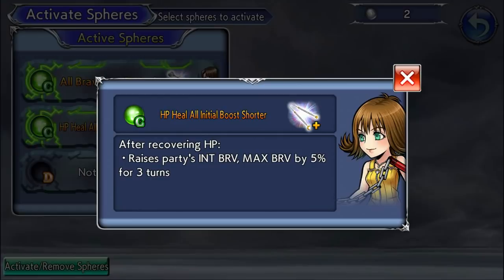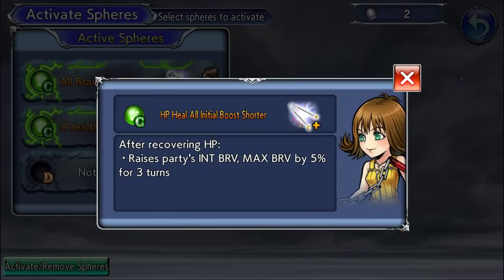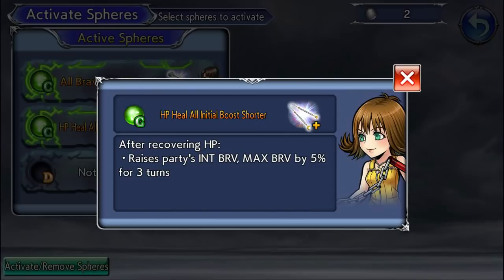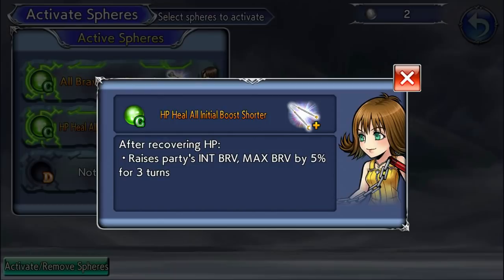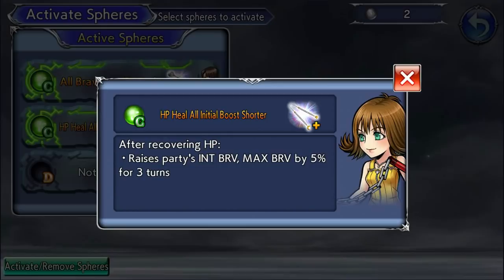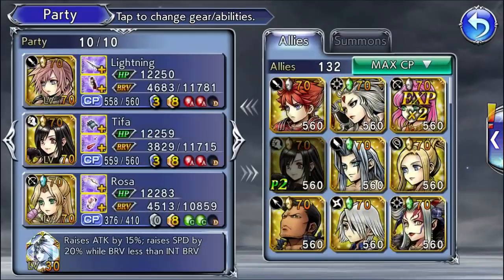So you're either using spheres to shore up weaknesses — like Sephiroth's Fervent Blow, or Garnet's low potencies needing attack — or you're doubling down on what a unit is already great at to make them even greater, like Rosa. It's really up to you how you want to approach it, and it also depends on what spheres you have and which approach you feel like taking.